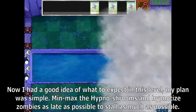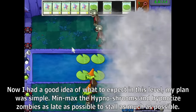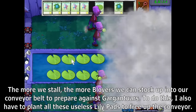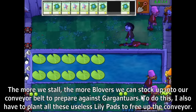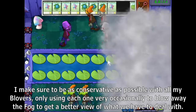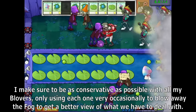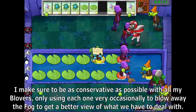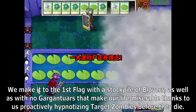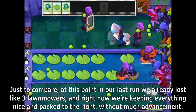Now I had a good idea of what to expect. My plan was simple: min-max the Hypno Shrooms and hypnotize zombies as late as possible to stall as much as possible. The more we stall, the more Blovers we can stock up from our conveyor belt to prepare against Gargantuars. To do this, I also have to plant all these useless Lily Pads to free up the conveyor. I make sure to be as conservative as possible with all my Blovers, only using each one occasionally to blow away the fog and get a better view.